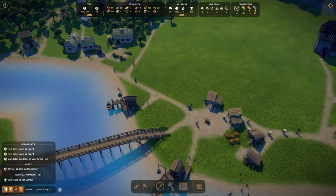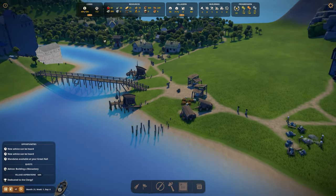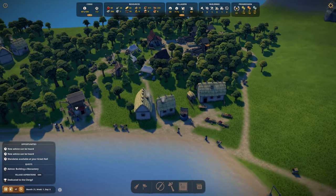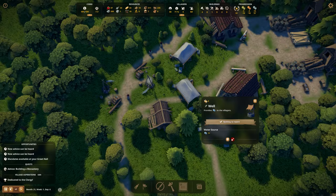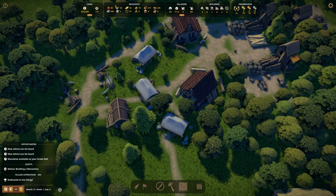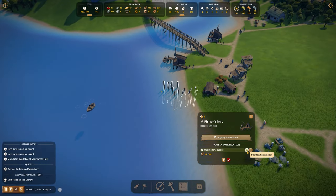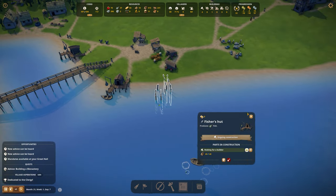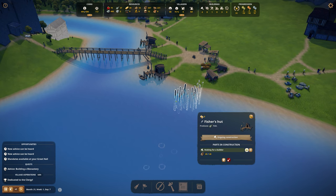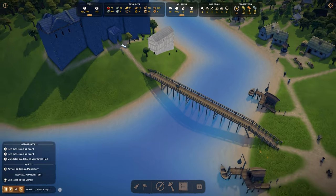I think this is going to look really cool once these buildings are done. Wait — no immigration? Why does no one want to live here? We don't have that much fish either. Why is the fisherman hut still not finished? It's on priority. I really regret removing the fisher hut.